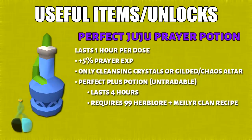Perfect Juju prayer potion — each dose lasts 1 hour. By using bones on either a Gilded Altar, Chaos Altar, or Cleansing Crystals, you'll get 5% more prayer XP. The perfect plus potion will retain its effects, but not everyone has the requirements for this.